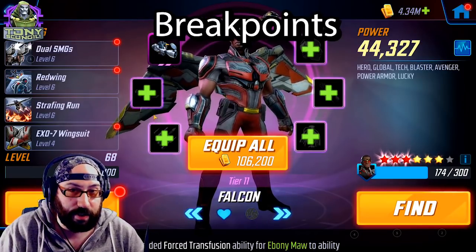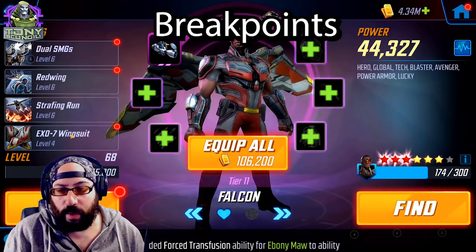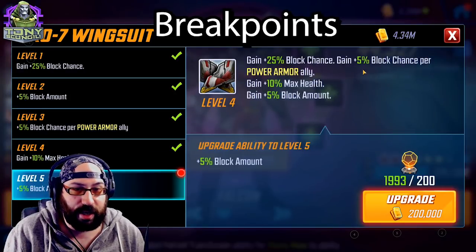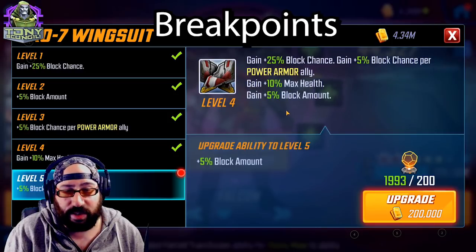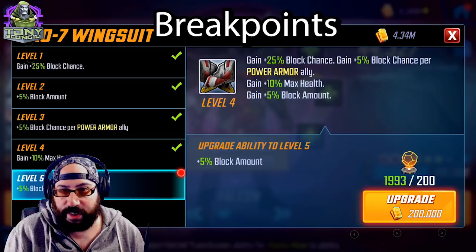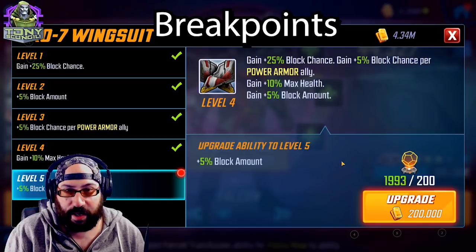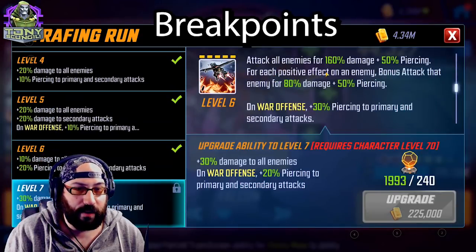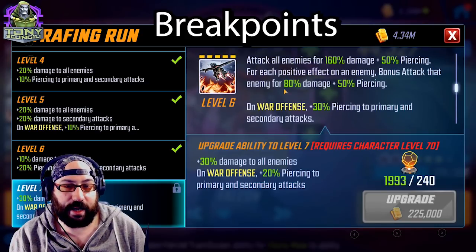Next we'll move into Falcon. Falcon is one of the few characters on this team that has incredible value outside of the team itself. His passive boosts block chance up to about 45%, and on the Power Armor team it goes to about 50% base, making him more survivable than his stats would suggest. He gains 10% max health and 5% block amount with tier four — increasing block amount is useful if he's dying quickly from not blocking enough, but I don't think this tier four gets much value overall.